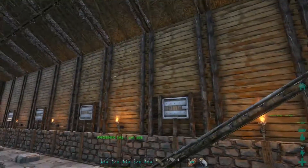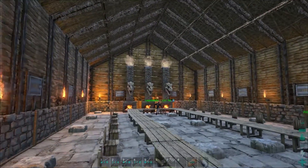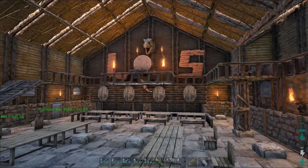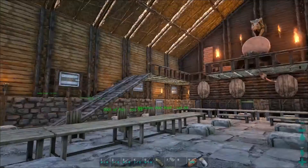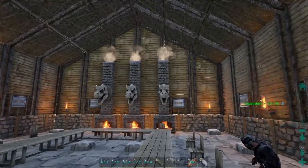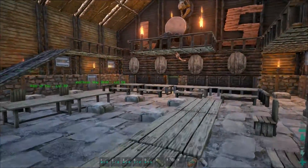This build took around the same time as the warehouse, maybe less - but with improvements made a day or two afterwards, perhaps one to three days total. It has more details: torches, chairs, tables, awesome mounted T-Rex skulls, chimneys and the epic LS sign. Then some bronze too.